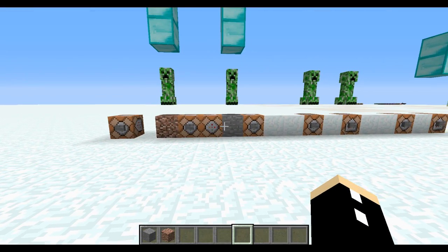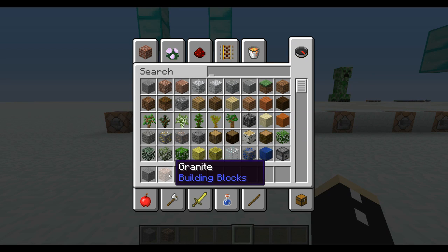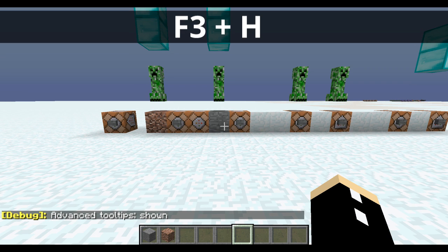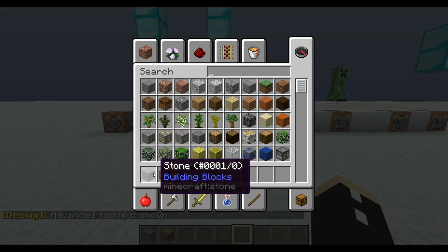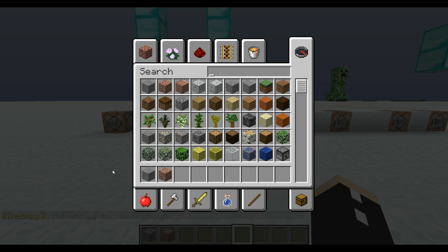If you were confused on how I knew what number each of the stones were, press E and hover over the item. At the moment, not enough information is given, so press Escape, hold F3, then press H, and the advanced tooltips will be shown. Hover over the item and the second number tells us what the damage value is — and that's important for your detect command.